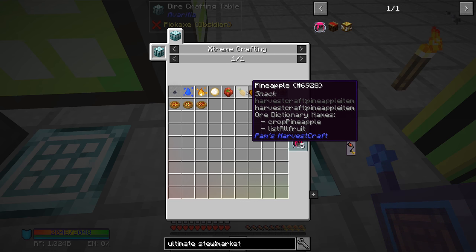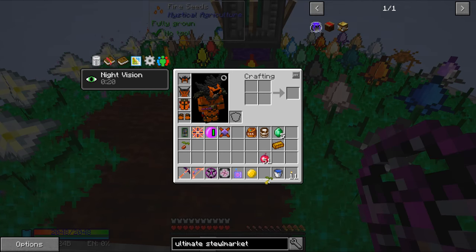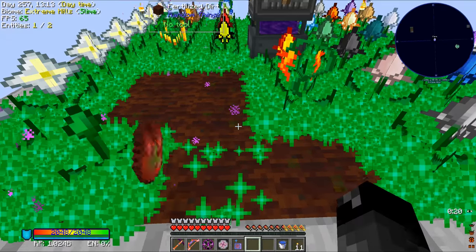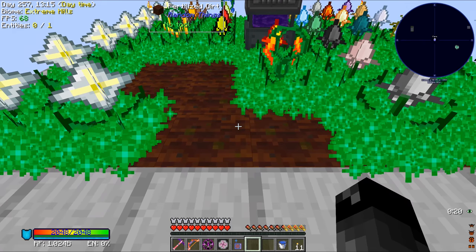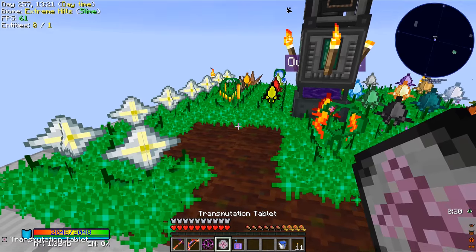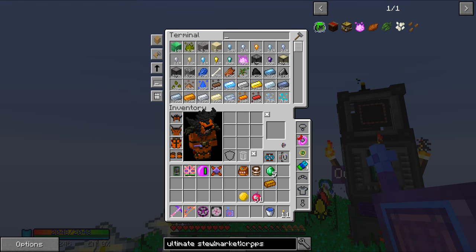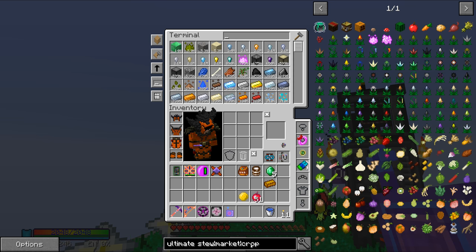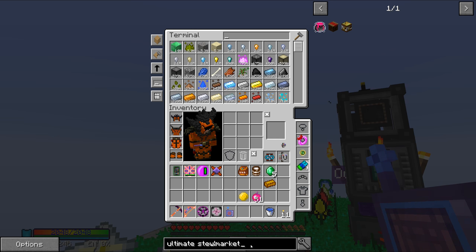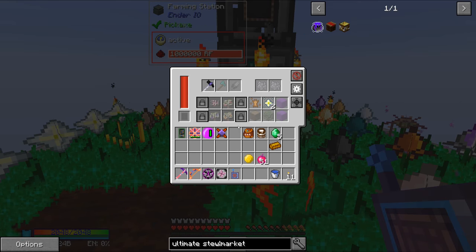So we have tomato and pineapple. Let's go back to the farm. Let's make sure that those will work over here. It's a pineapple and tomato. That doesn't work because it gets harvested. Are there crop sticks in this? No. Okay, so that's going to be a little bit different. So it harvests it and it eats the seeds as well. So that might be one that we'll have to automatically bone meal or do it in a different way. So the farming station isn't touching it, but maybe the imaginary time block is.